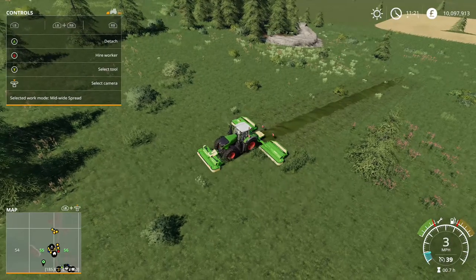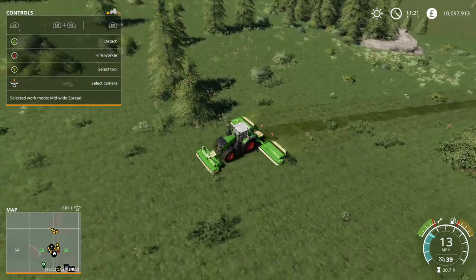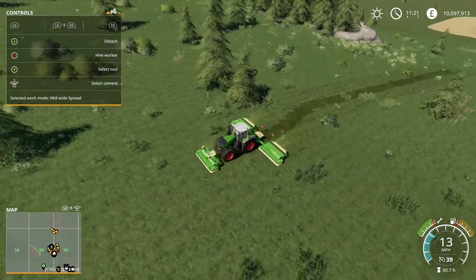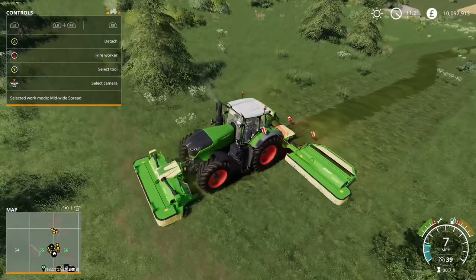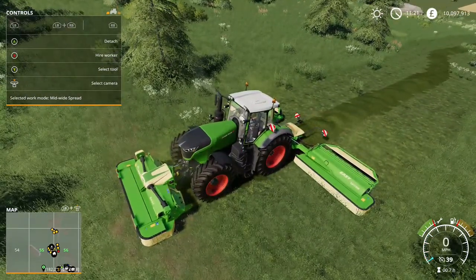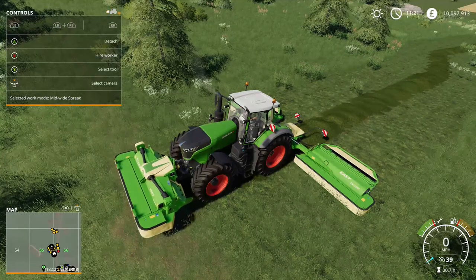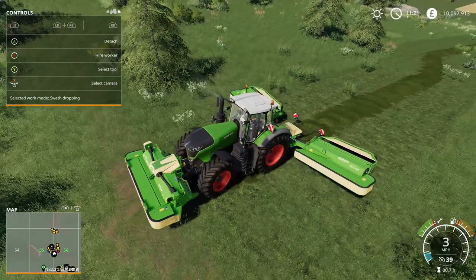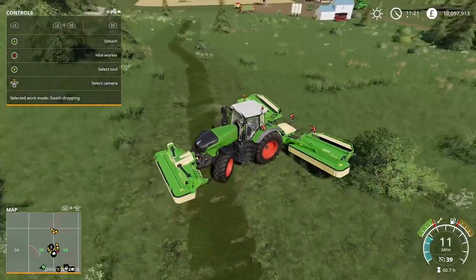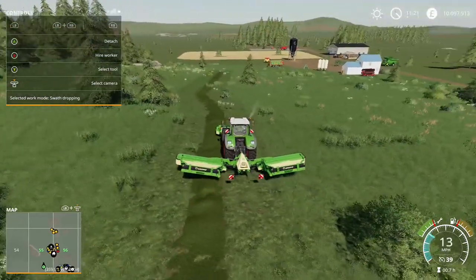That's absolutely brilliant - it saves so much time. It'll go around trees and just leaves a nice swath right behind it. That is the Crone Easy Cut Pack by BM Modding and Wopster.